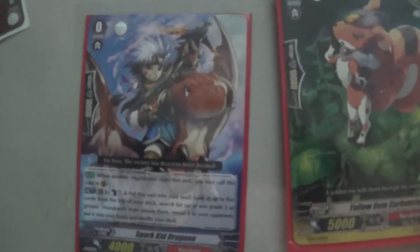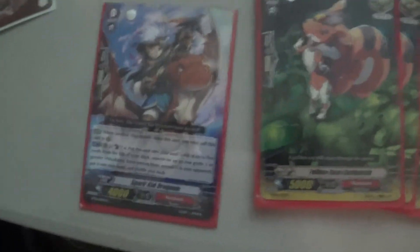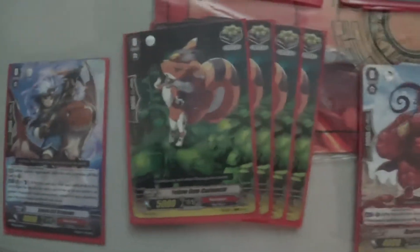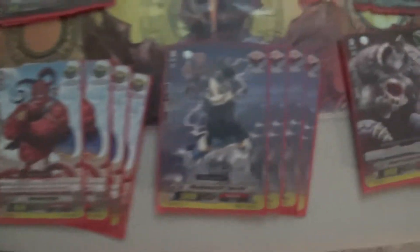So first of all, I start with the starter with the Sparky Dragoon, so that way I can get the grade 3s in hand for sure. Counter Blast 1 and Puno Vintage Souls — look at the top 5 for a grade 3, then just put them all back in the deck. My trigger lineup is 8 crits, 4 draws,